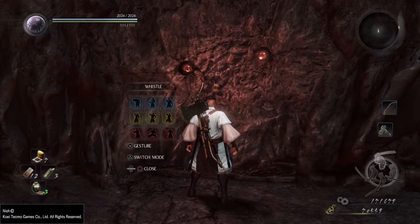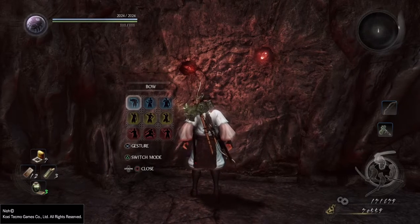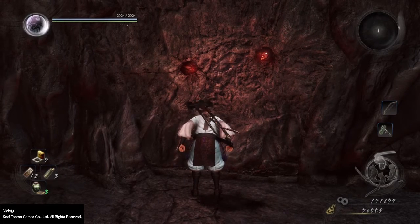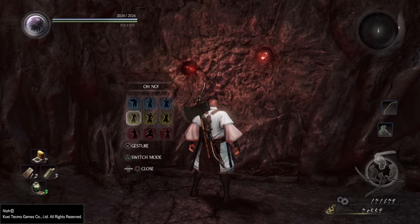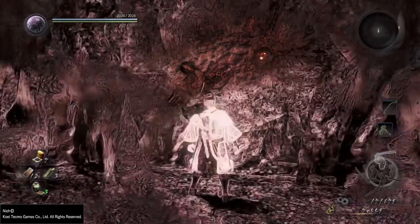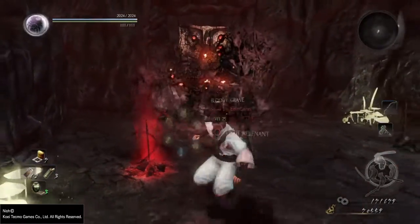When you stand in front of one, the eyes will open and you will have two chances to use either a blue, a yellow or a red gesture to make it open the way for you. So if the first time you do it wrong, it's gonna take a more aggressive look at you.